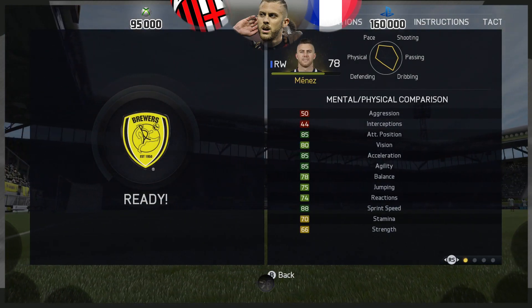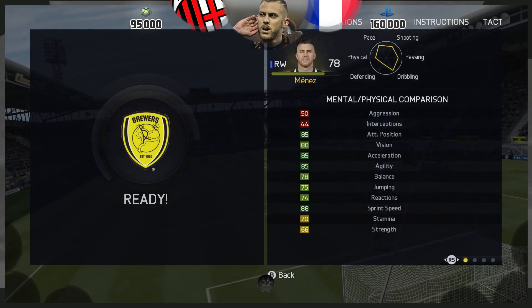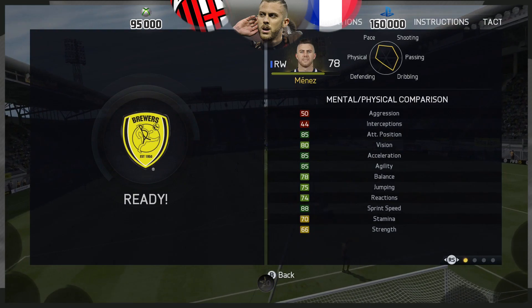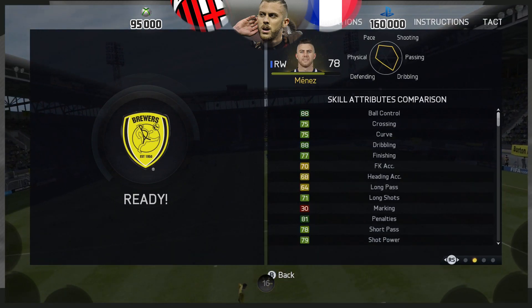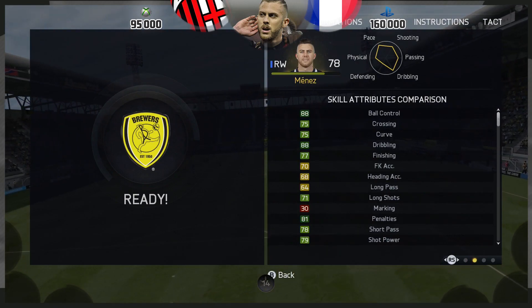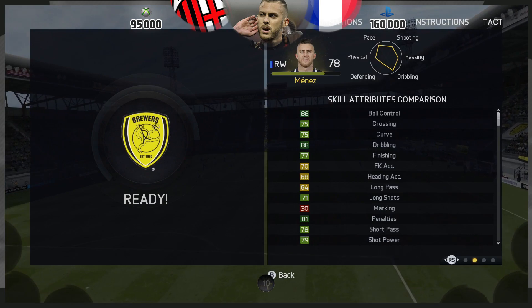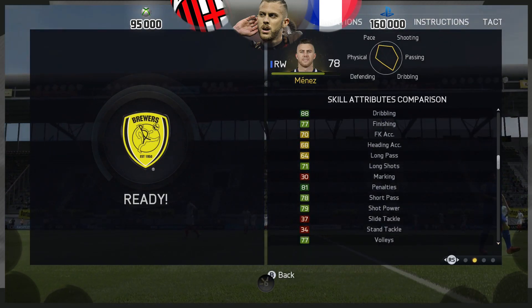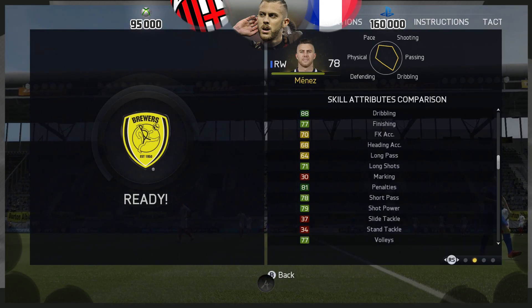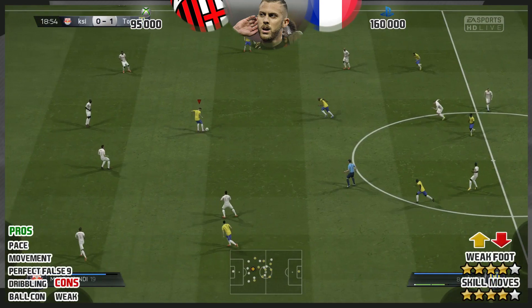He's just so damn good in the centre forward position and he's the perfect false nine. His positioning is great at 85, 85 acceleration, 85 agility, 88 sprint speed, 88 ball control, 88 dribbling, and 77 finishing. Now long shot says 71, but in terms of his long shots with the outside of his boot, it's fantastic — you can take them at will from anywhere on the pitch and they will sail into the top corner, as you're about to see on the first clip.